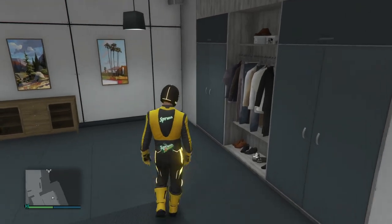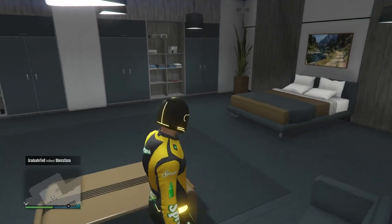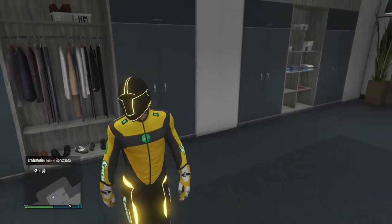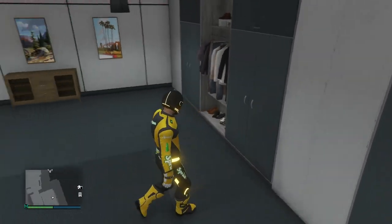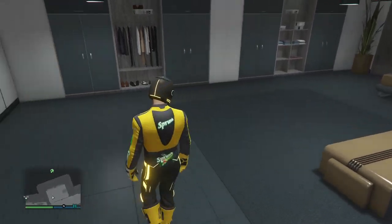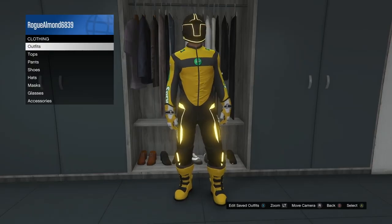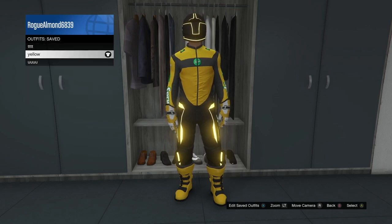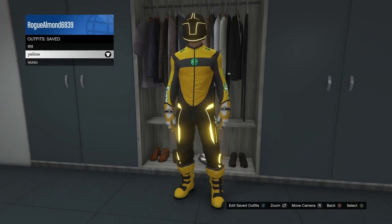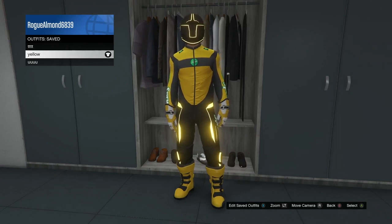Just a quick recap of this glitch and what you need to know: on the male character, I recommend buying an LCD earpiece at Ammu-Nation — just have one, it's always good for merging. We're deleting our second female character, so you will lose all progress and cash on that character. Before you delete it, make sure you bank all the cash so it's in the bank shared between both characters. If you want to make multiple outfits, remember this is a one-way transfer, so make all your outfits at once, especially if you're merging.